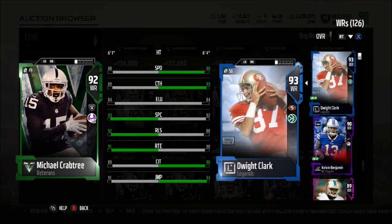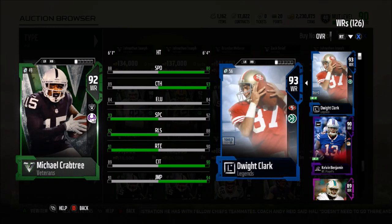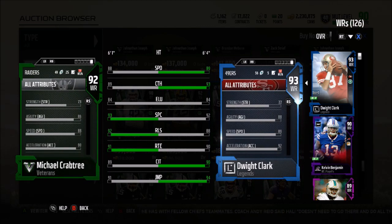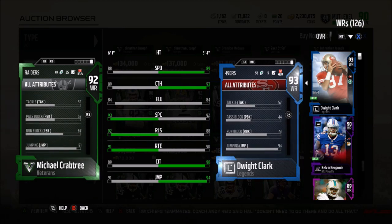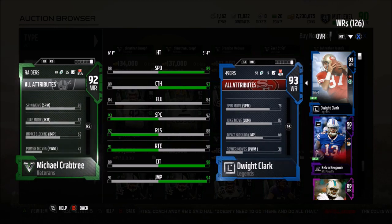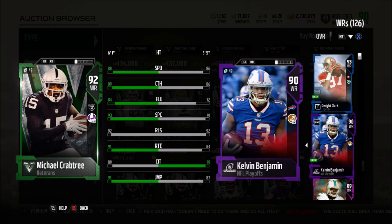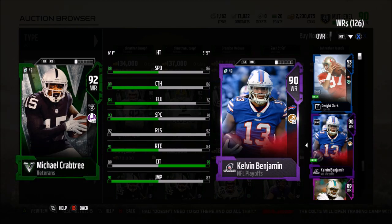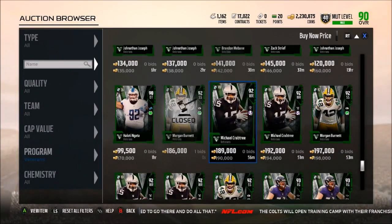Michael Crabtree compared to even Dwight Clark actually looks pretty good — 88 speed, 89 catching, 84 elusiveness, 93 spectacular catch, 92 release, 91 route running, 89 catching in traffic, and 90 jumping. He has 73 strength, 90 acceleration, a 67 run block, 81 stiff arm, 88 spin, and 88 juke. He's only six foot one but he's definitely a better receiver than Kelvin Benjamin overall — a pretty solid card.